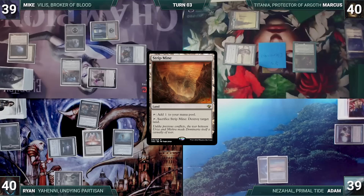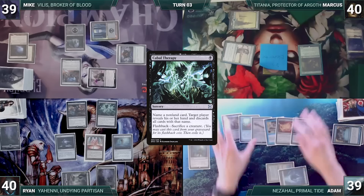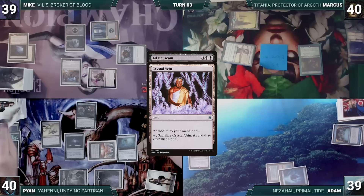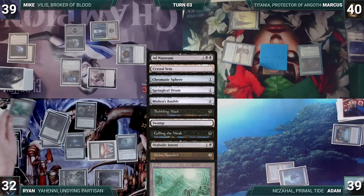Adam draws and casts a Preordain — scryes two and draws a card — then casts a Mana Vault and ends the turn. Ryan draws, plays a Swamp, and casts Cabal Therapy targeting Adam. It resolves and Ryan names Force of Will — Adam reveals his hand and doesn't have one. Ryan then casts Dark Ritual for three black and casts Ad Nauseam. It resolves and Ryan begins revealing: Crystal Vein, Chromatic Sphere, Springleaf Drum, Mishra's Bobble, Bubbly Muck, Swamp, Culling the Weak, Diabolic Intent, Grim Monolith, Lake of the Dead, Swamp, Reanimate, Expedition Map, Voltaic Key, Swamp, Walking Ballista, Chromatic Star...